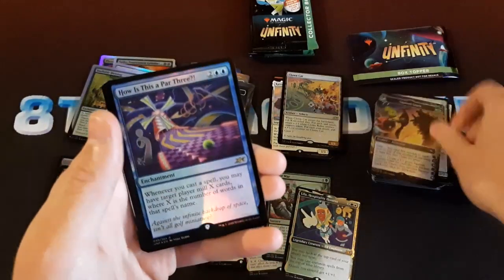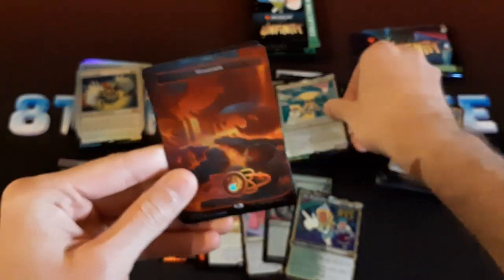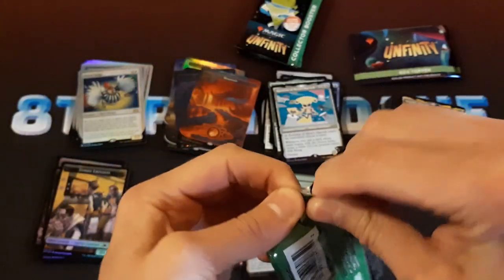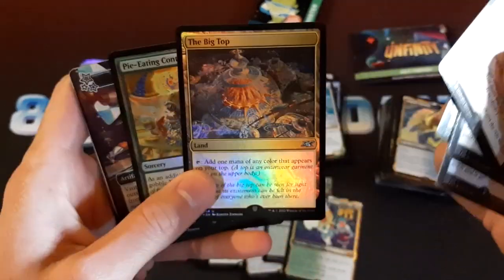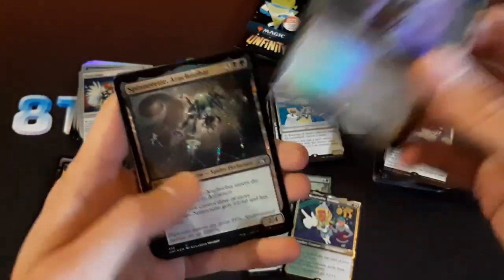Squirrel Stick. How is this a par three? It's a pretty funny picture there. Flavor Dredge. That island looks pretty great. Three packs left — where's the Shockland? This is pretty good land, although it's only legal in unsets — any color, depending on what you're wearing. Frankie Peanuts. Elephant Rogue.